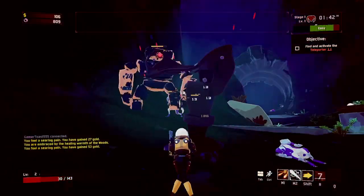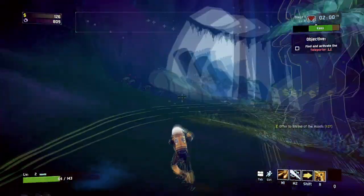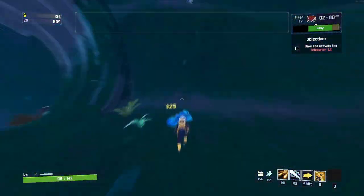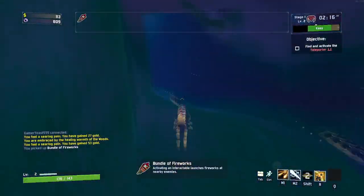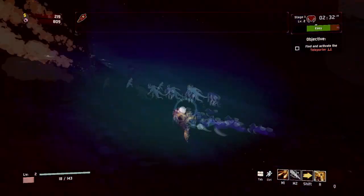When a Shrine of the Woods is located near a Blood Shrine, it can be used to recover lost HP after hitting the Blood Shrine, allowing you to quickly extract as much money as possible from it — though even then it can take some time.